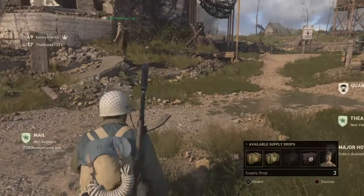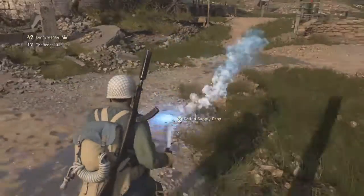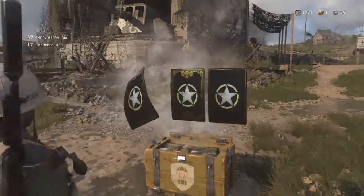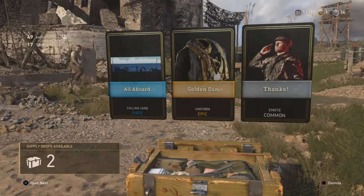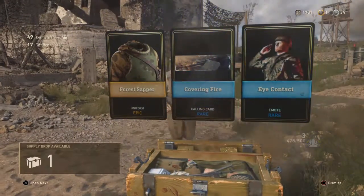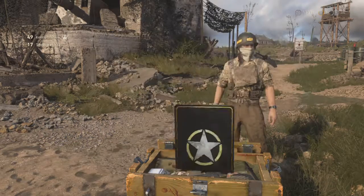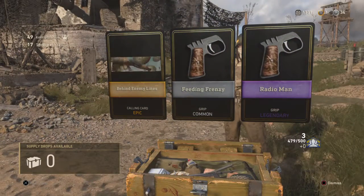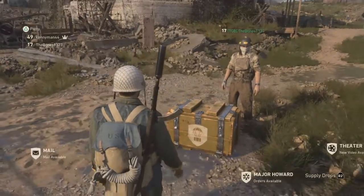I'm going to start opening. Let's start with the commons first since that's the trash one. First common — Epic! Not bad for a common. Another one — Epic! Okay, you got an epic first. I'm surprised there's no commons in there. One more for the commons — Epic, a Legendary. Legendary! Okay, that's it for the commons.